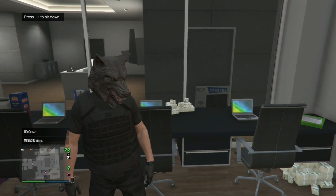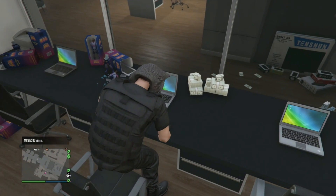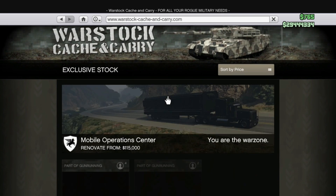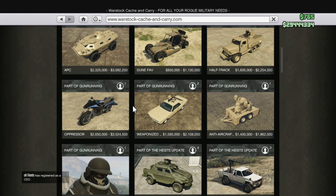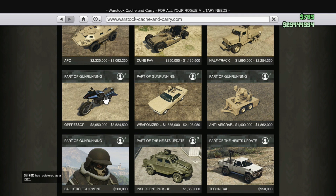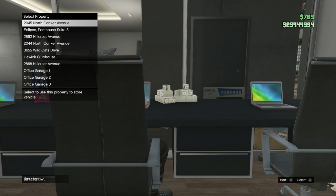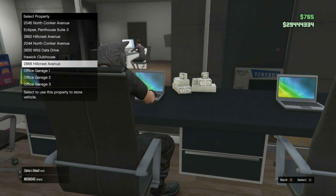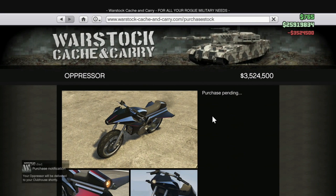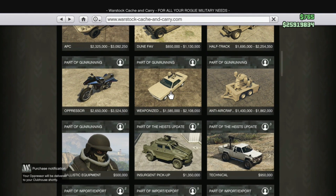We're back at my CEO office and I'm going to get all the vehicles — or try, because they could cost quite a bit. I'm on Warstock — I definitely want all of these including that one. No way — that one is going straight to my garage! This is gonna be sick — I'm gonna put it with my other stuff. That's one of them — I was not expecting that.